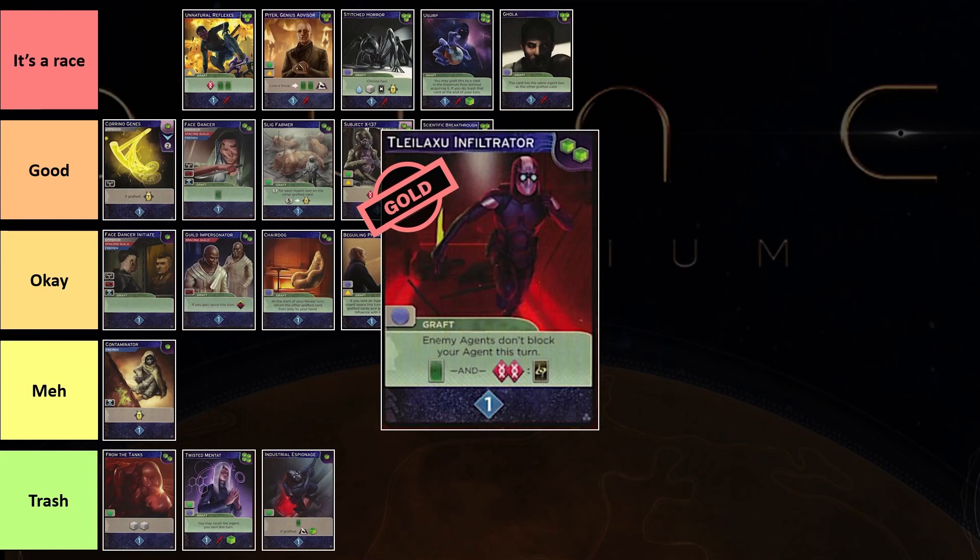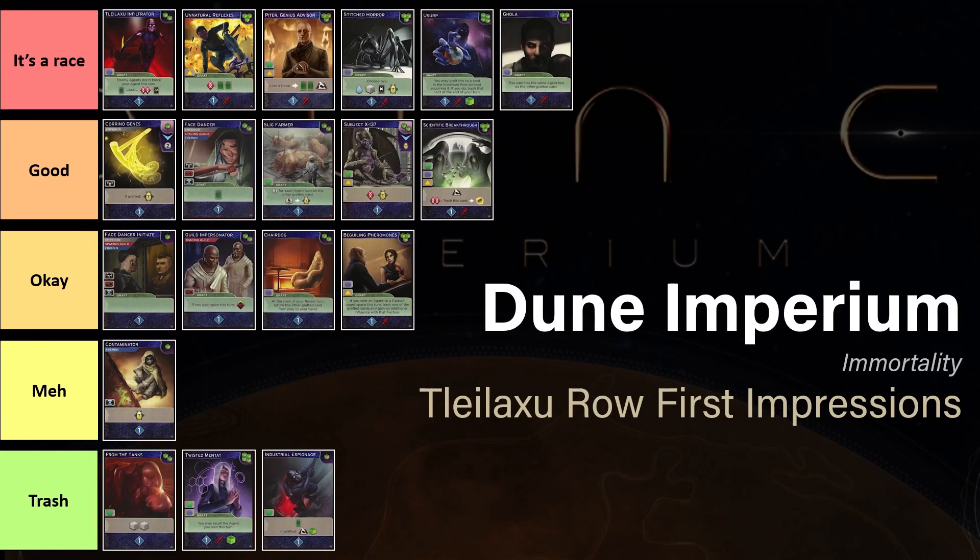Among all the top cards, they are all very, very good — you should try all of them. Early on especially, if you play this game regularly, do try all the cards. That's the best way to get a feel for them yourself. When the set first came out, Twisted Mantat seemed broken — like an extra agent, that's insane — however now I play it and I hate the card, I will not buy it most of the time. I hope you enjoyed this tier list and I hope it is helpful in your Dune Immortality games — see you around.